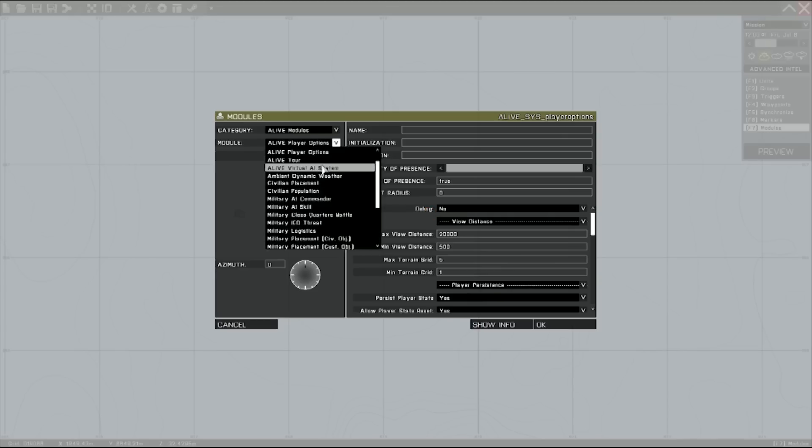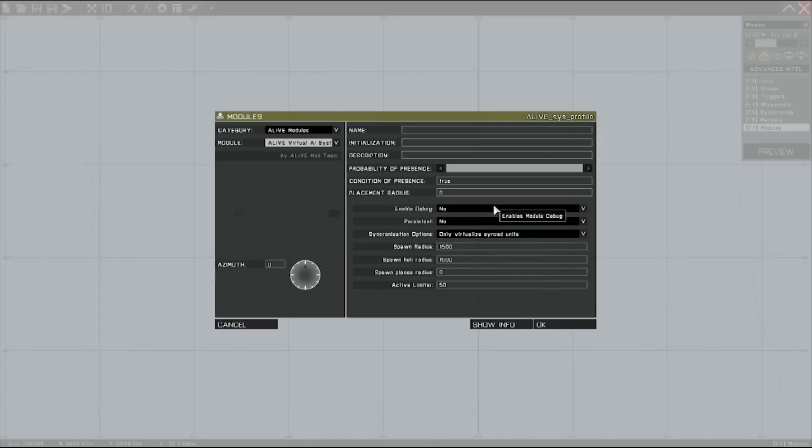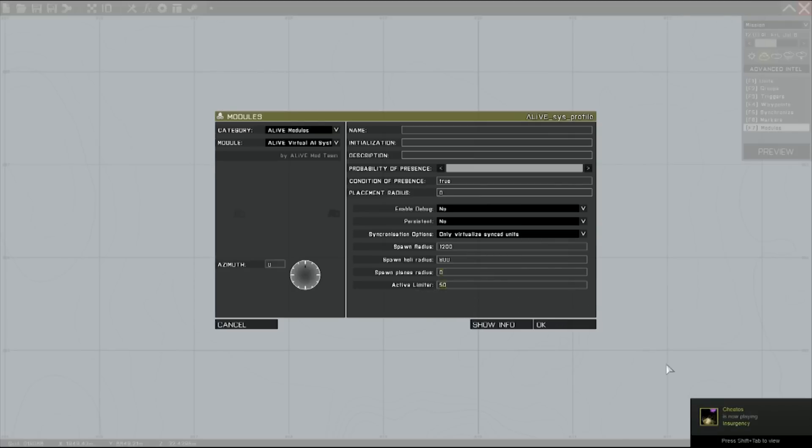Next thing we're going to do is we're going to place the profiler — that's now named the ALiVE Virtual AI System. We're going to leave debug off. We're going to change these parameters to 1200. Let's make the spawn radius 800, and we're not going to spawn any planes around. Active profiles — let's change this to 40.